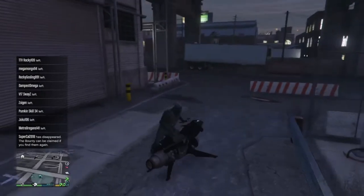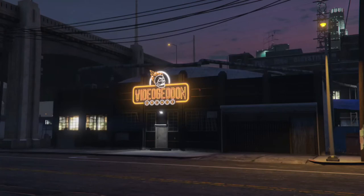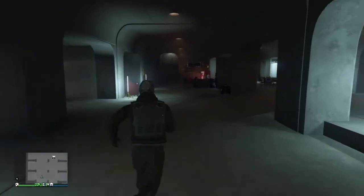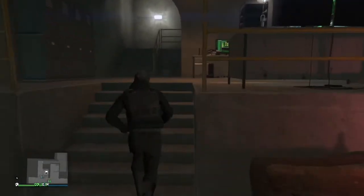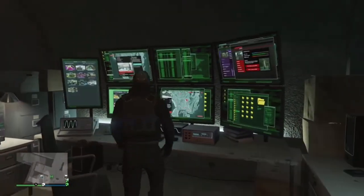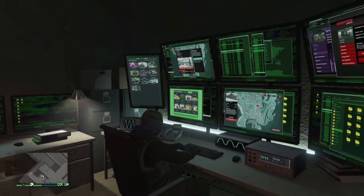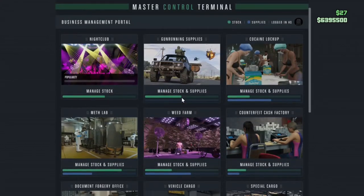Basically, same way — you use the DJ to increase the popularity. However, you use the control terminal in the arcade. If you don't know what this is, basically this is a kind of control station where you can literally control all your stocks, supplies, and selling of every business that you own. You can resupply from here, you can sell from here — everything involving your businesses, including everything in the nightclub menu. You can manage warehouse, sell goods, all of that here as well.